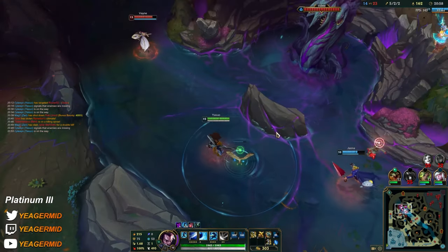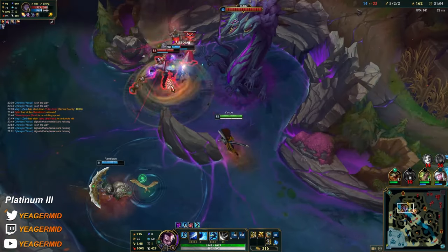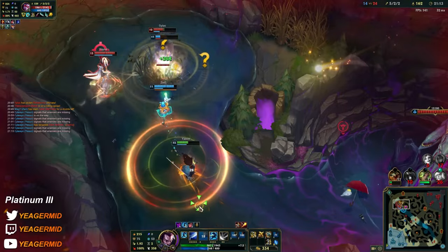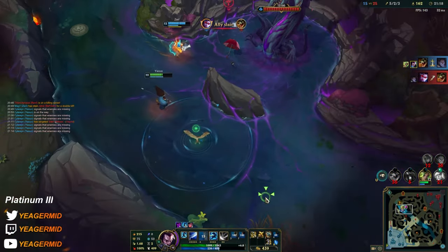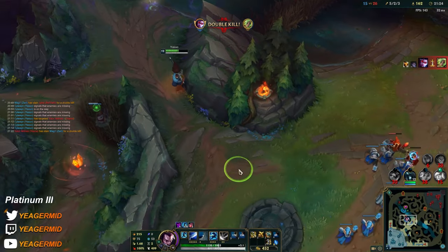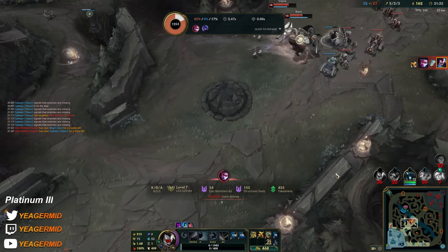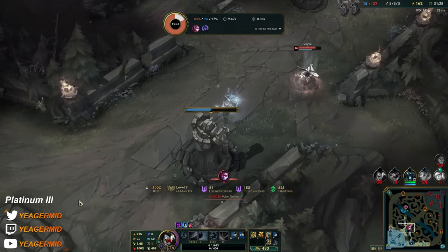Vayne is going to be a massive problem because none of us can chase her. Why is he stunning the Sylas? He has an 8-kill Vein and he's stunning the useless Sylas.